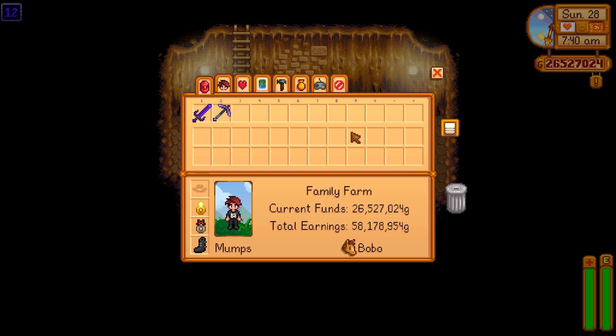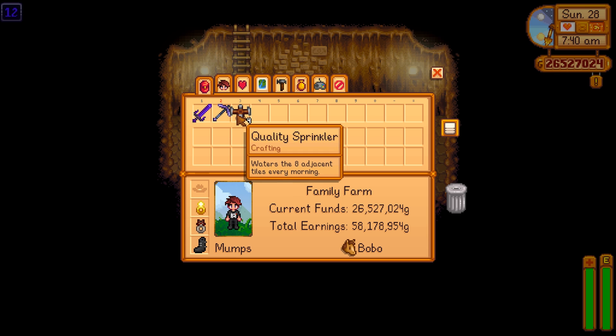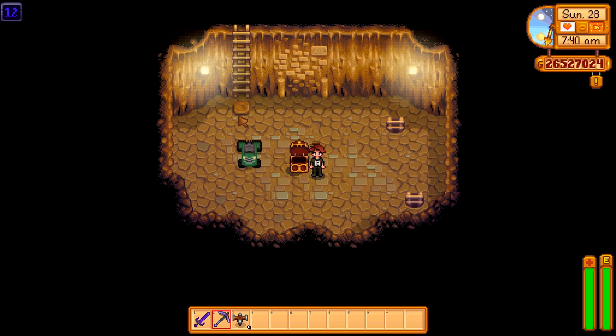There's what we found so far. What do we got? Four floor-quality sprinklers. That in itself is a pretty good find because those would take quite a bit of materials to make and time to smelt them. There's four of them — that's going to water a total of 32 crops. You just plant the crops and forget about them.